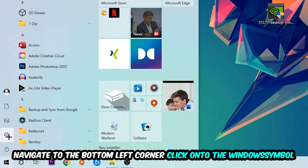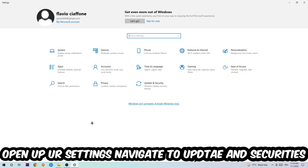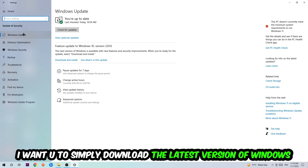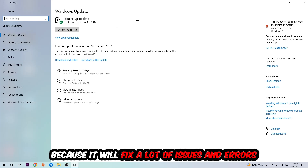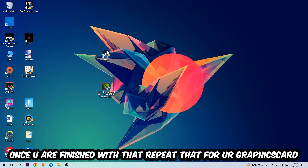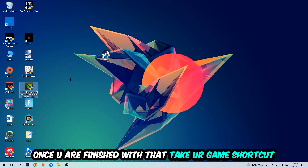Navigate to the bottom-left corner, click the Windows symbol, open up your Settings, and navigate to Update and Security, then Windows Update. What I want you to do here is simply download the latest version of your Windows drivers, because it will fix a lot of issues and errors.